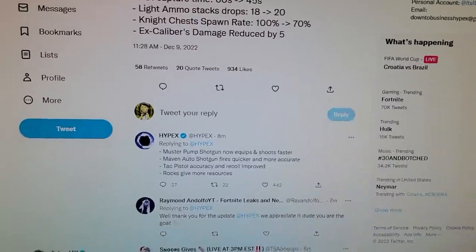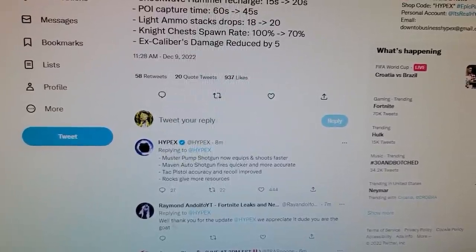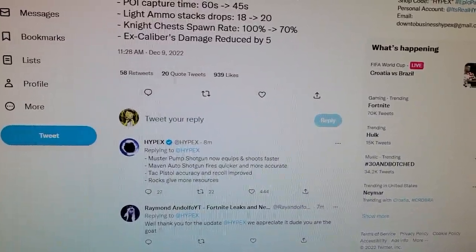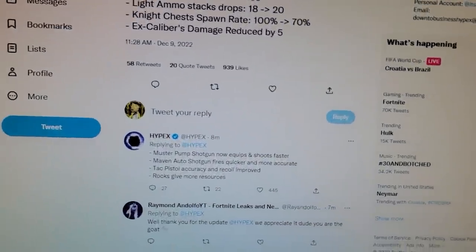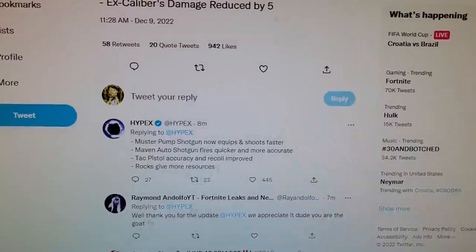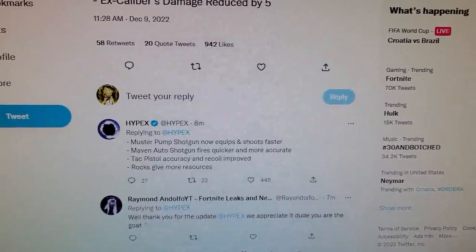The Thunder Pump shotgun now equips and shoots faster. The Maven auto shotgun fires quicker and more accurately — I thought the Maven was the best in my opinion, that's the one I always use, I'll take it over a Thunder Pump any day. The tac pistol accuracy and recoil were also improved.